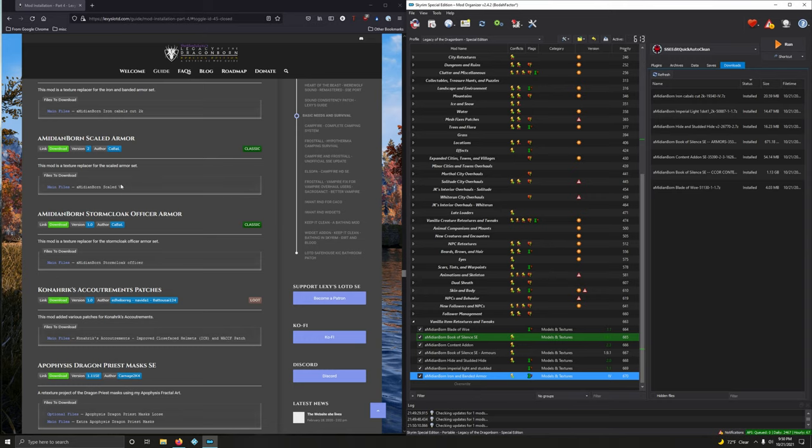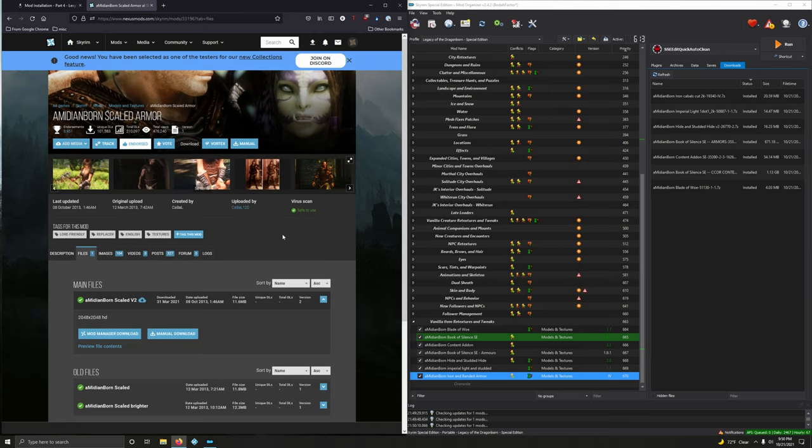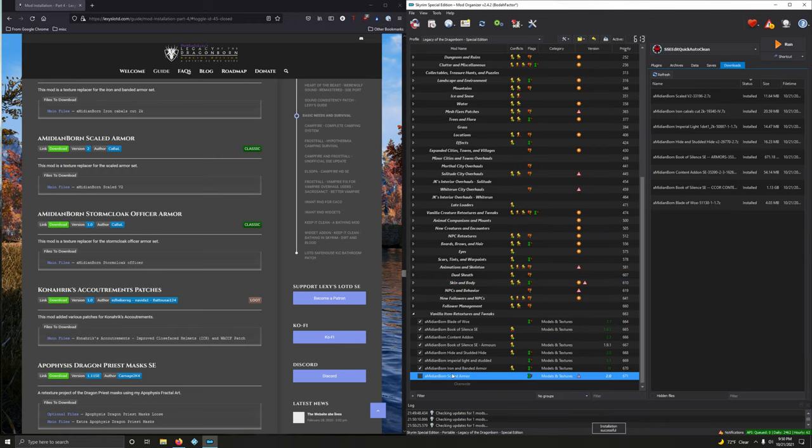Medium Born Scaled Armor — we want version 2. Download. Only one version here. Double click.